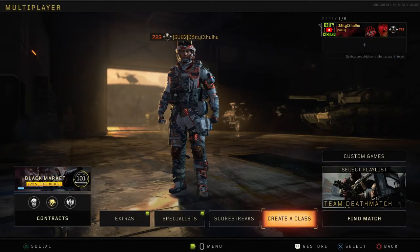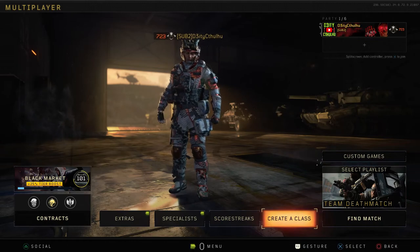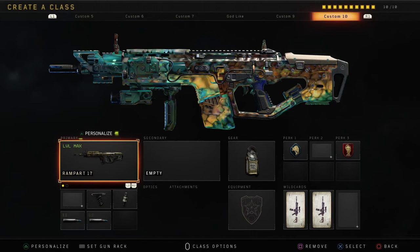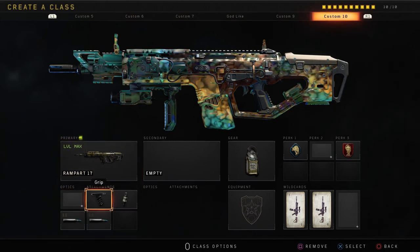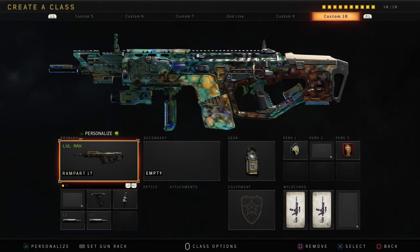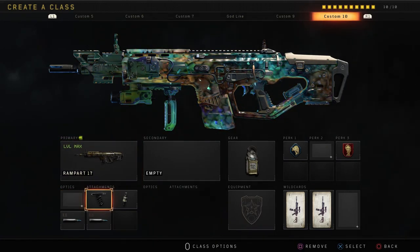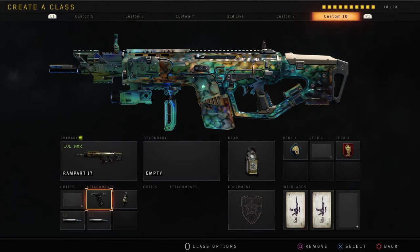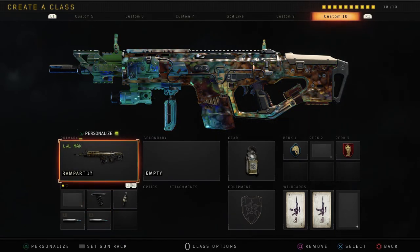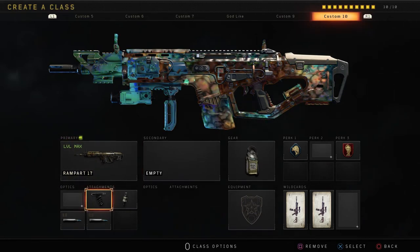What's up guys? Deity Cthulhu here, back at you with another Black Ops 4 video. In today's video, we're going to be using the Rampart 17. I haven't really touched this in a while. A lot of people think it's overpowered — it can be. It's a little unreasonable how much damage it does sometimes. We're going to call this the Dump Truck Loadout because it's absolutely insane.